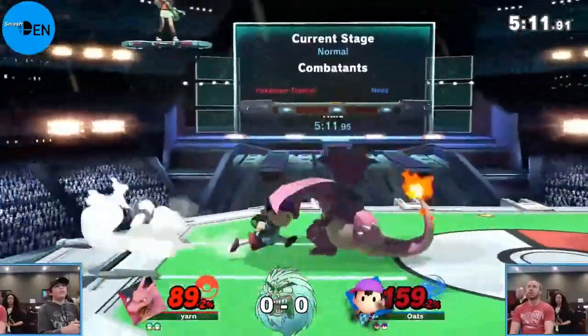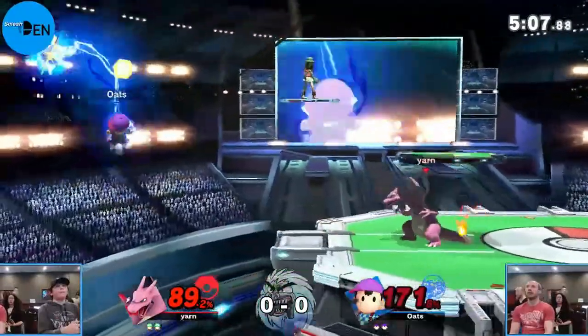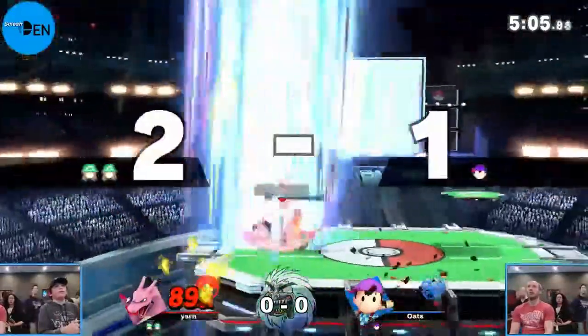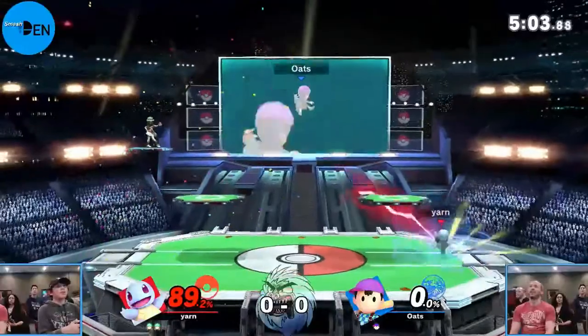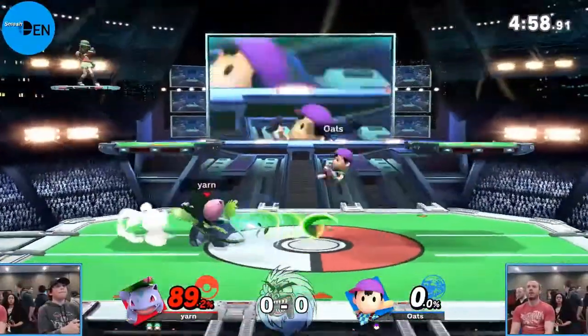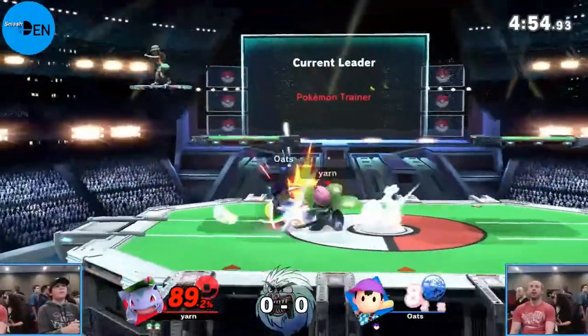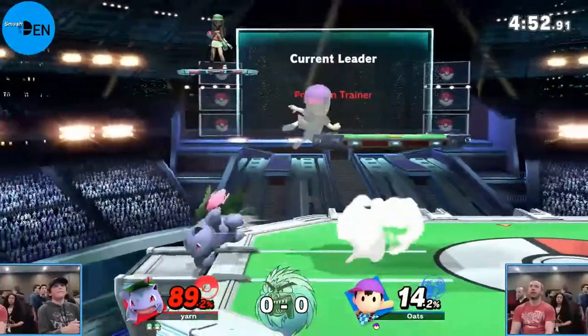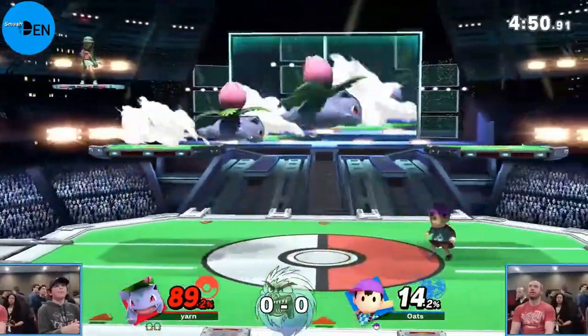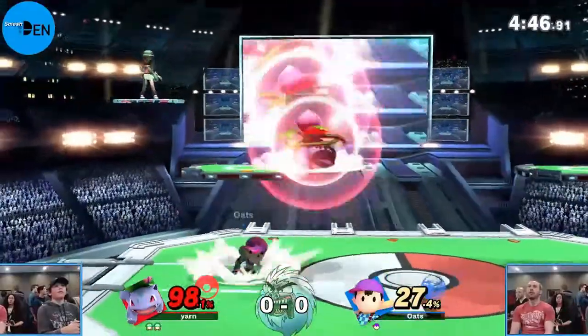At 159, Oats is definitely killable. The thing about Charizard is he's got an easier time killing but he's also a little bit larger. An insane up smash just puts him in the danger zone and he gets sent out for it - Ivysaur immediately. He was definitely on Charizard just trying to get the killing blow in. Oats on the last stock, Yarn at 89.